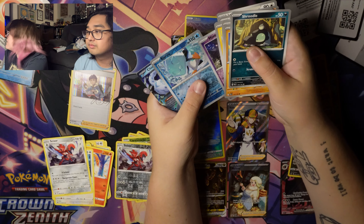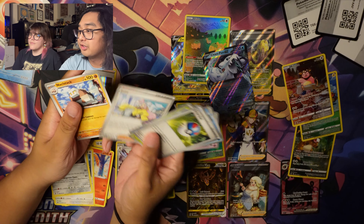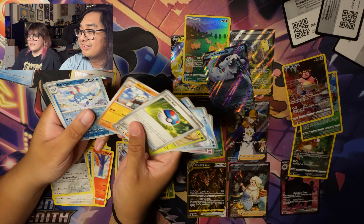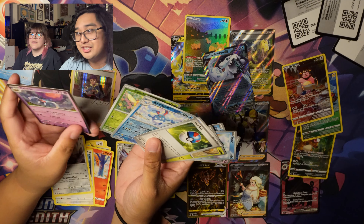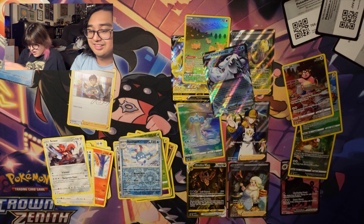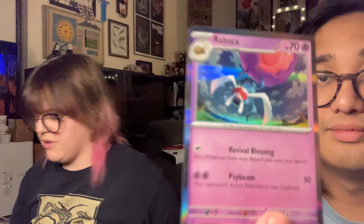It's now very dark behind us, sorry. We have Great Ball, Rellor, Quaxly, Tinkatink, Ice Rider, Iono — looking for the full art, that's one of my biggest chase cards — Klawf, Azumarill, Reverse Holo Comfey, and Holo Rabsca. Rabsca — I don't think I've ever seen the name of this Pokemon but I've seen it so many places in the game. I had no idea it was named Rabsca.